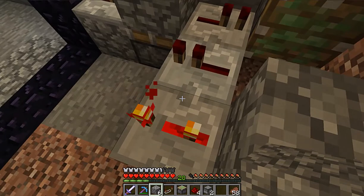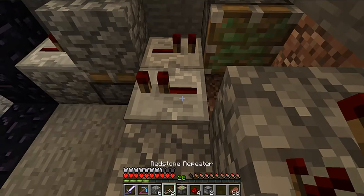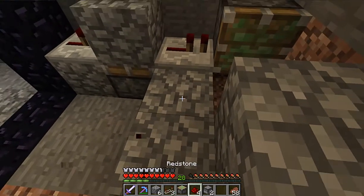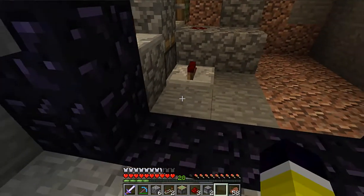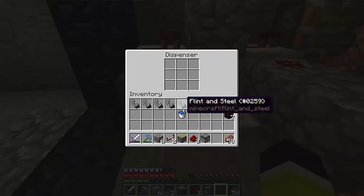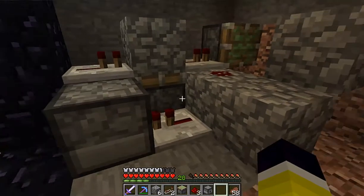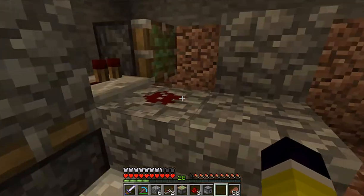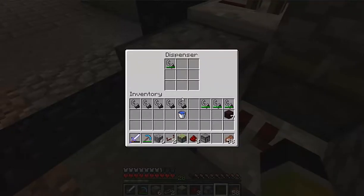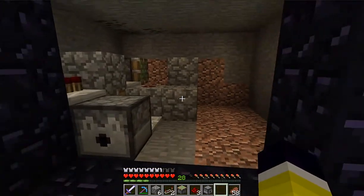So we're gonna start with the first one — run redstone wire and then one goes there. This one is the dispenser that's filled with flint and steel. If you press the button, this gets activated and activates this dispenser. So every first time you press the button, this will activate it.